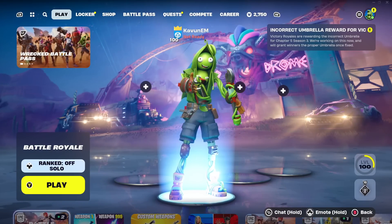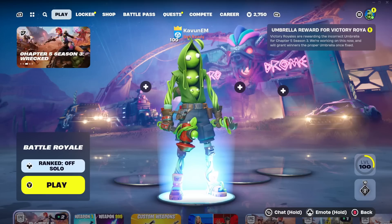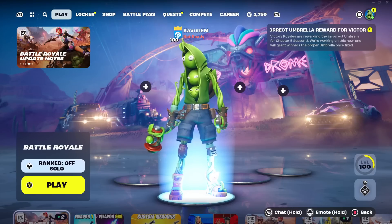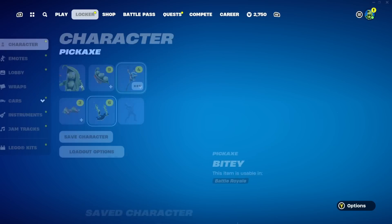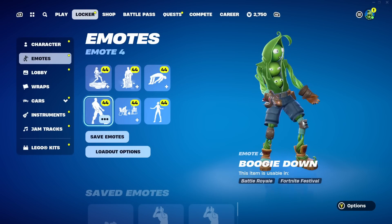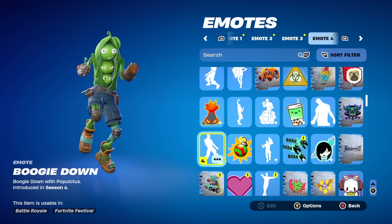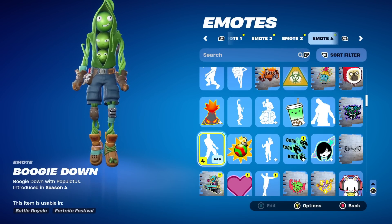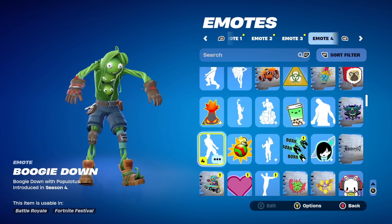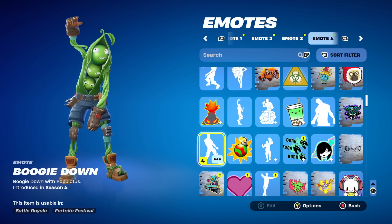Alright, in this video I'm going to show you how to turn on two-factor authentication here inside of Fortnite chapter 5 season 3, so you can properly protect your account from any type of threats and get a free boogie down emote. If I head over to my locker and go to the emotes section, you can see the boogie down emote right here — it's a pretty cool and very OG emote from season 4, and you can get it for 100% free just by turning on two-factor authentication.